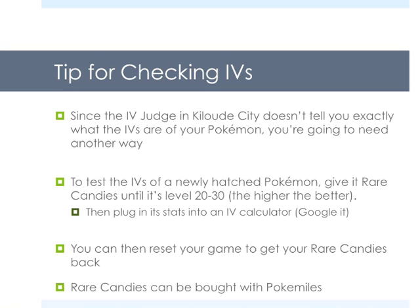Tip for checking IVs: if you don't know how to check IVs for your Pokemon, this is kind of essential for this method. Since the IV Judge in Kiloude City doesn't tell you exactly what the IVs are of your Pokemon, you're going to need another way — he just says 'oh, it's awesome' or 'oh, you're terrible.' To test the IVs of a newly hatched Pokemon, give it rare candies until it's around levels 20 to 30. The higher the better because it'll be more accurate. At lower levels, it's harder for an IV calculator to tell what exactly your IVs are. Then simply go online, Google IV calculator, and put in the stats of your Pokemon. It's really simple if you just straight up give it rare candies until it's level 20 or 30, and then check its stats into an IV calculator. You can then simply reset your game to get your rare candies back, so you're not wasting rare candies every time you do this.